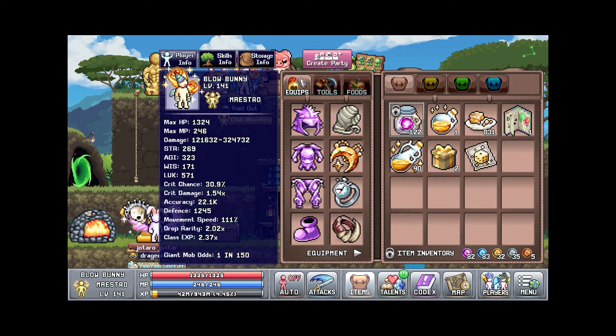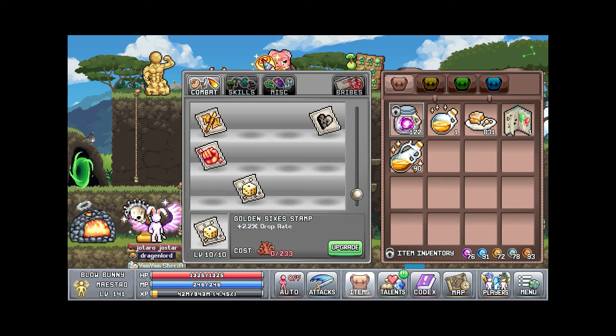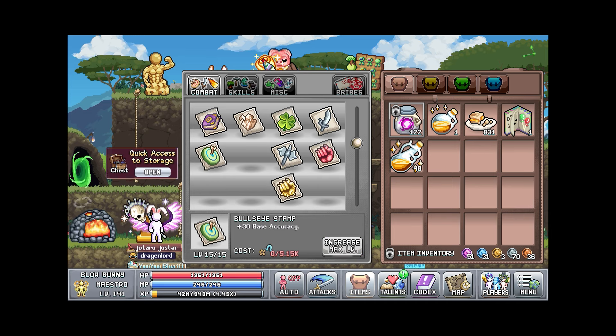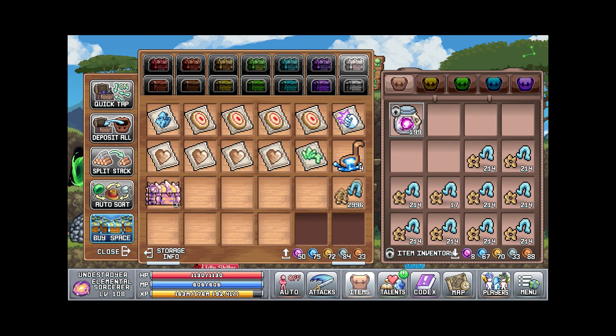I ended up buying the drop chance stamp from the fish island, or the trash island or whatever. I think I only have one more stamp to go and then I just need the bribes trophy and the star talent book from the island. Getting my drop chance up as soon as possible is going to really help me out — then I can really start doing bosses and making more gems every day.